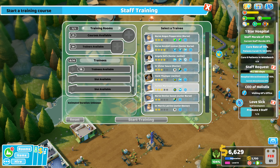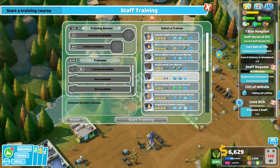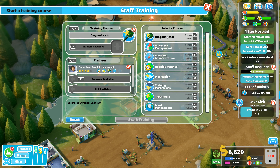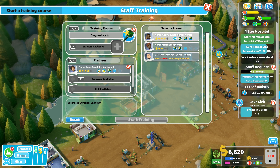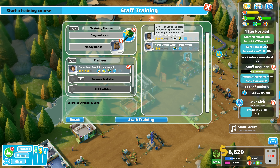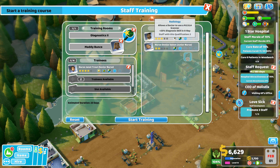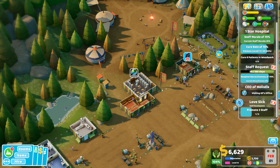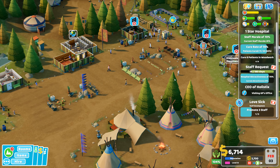I don't have anybody who can train nurses to level three in ward management. Diagnostics two for that nurse right there — yes. We will go with courses available, diagnostics two, trainers available. I've got a nurse right there who can do that training course. It's going to take 23 days, 130. I've got two trainees available. I'd rather keep radiology and do another radiology on that one. This doctor — this nurse definitely needs another round of diagnostics though, so we'll do that. That's definitely going to help the hospital. I heard somebody die.